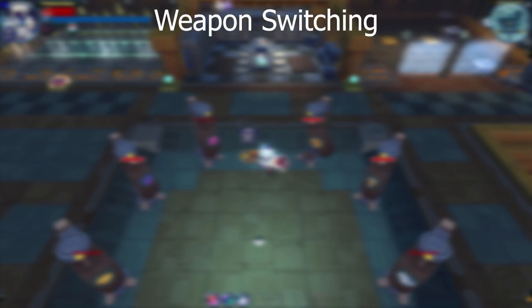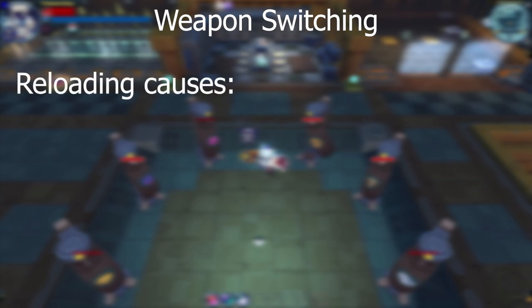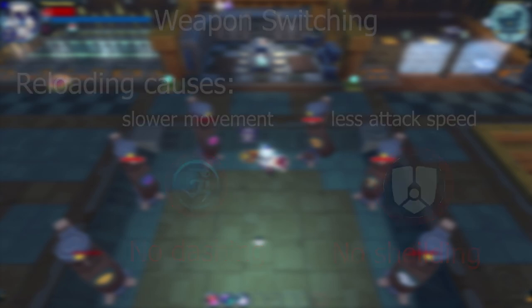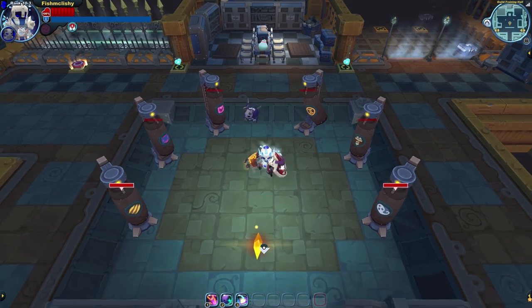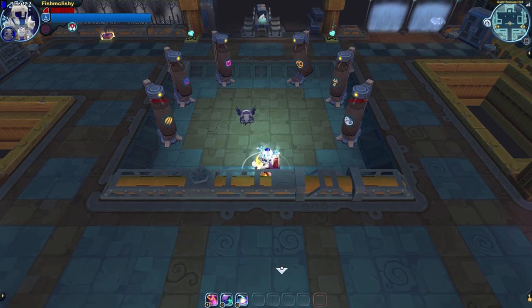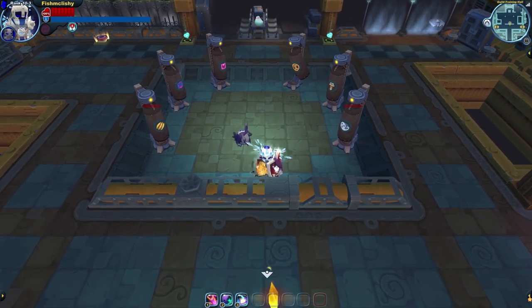The last step to truly mastering the art of gunning is weapon switching. The reason weapon switching is crucial is because it avoids the deadly reload. A gunner's worst enemy is not being able to strafe, dash, or shield — reloading does all of that, plus it decreases overall attack speed. To remedy this, weapon switching is required. Switching requires a ton of practice and patience when first learning, but eventually muscle memory will kick in.